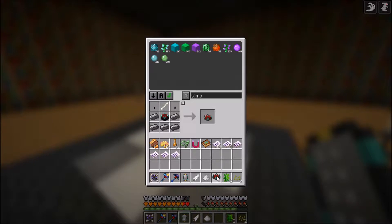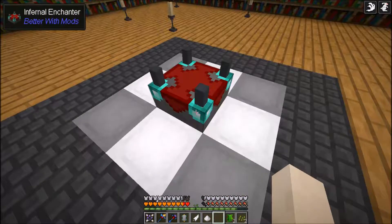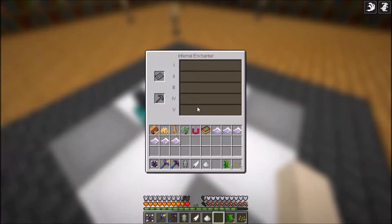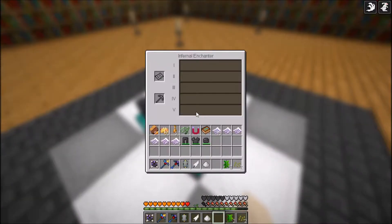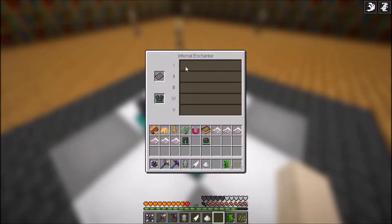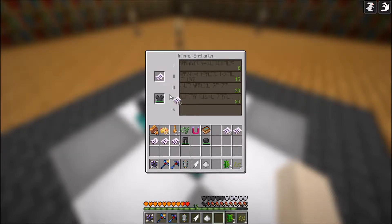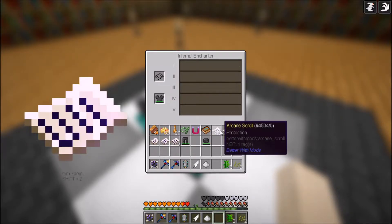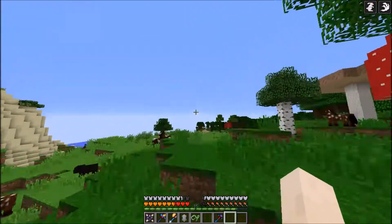So today the infernal enchanter should work - if I open this and put my soulful steel armor in here, it can only be enchanted in this and can be enchanted with insane stuff. I need an insane amount of levels for that. I can put Protection 16 - are you serious? Okay no, you can only put Protection 4. I was getting too excited there!